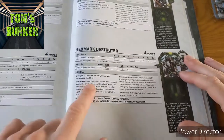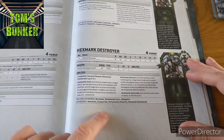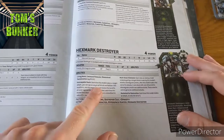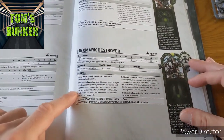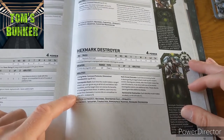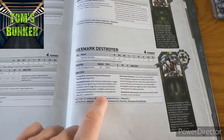He also has a rule called inescapable death. Each time this model makes a ranged attack, you can ignore any or all hit roll and ballistic skill modifiers — so if you have a positive one you could use that, but you've already hitting on 2+. The target does not receive the benefits of cover. In addition, each time this model fires overwatch it hits on 2s instead of 6s. I'm really liking this.